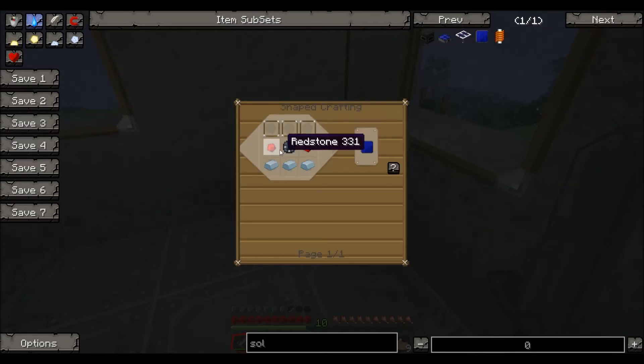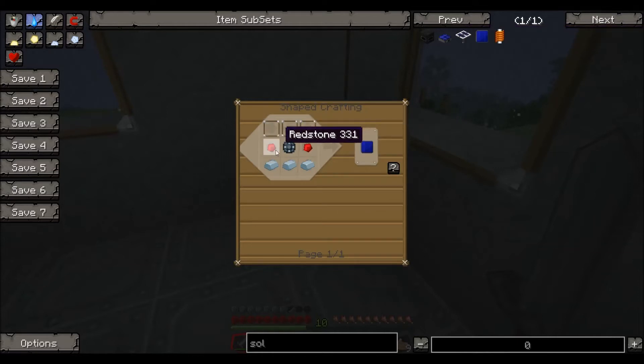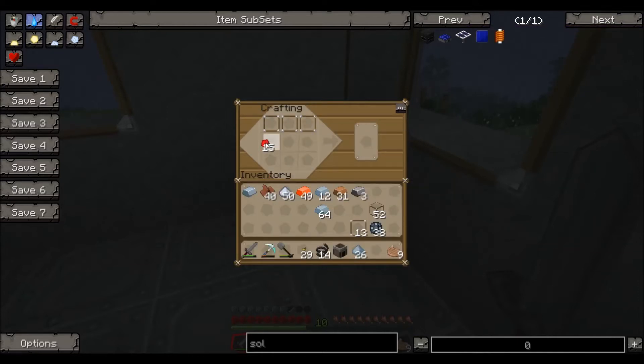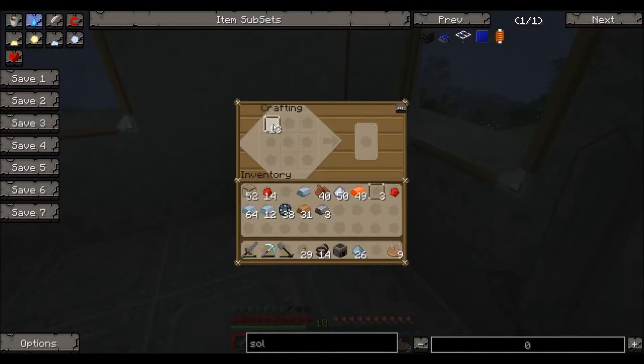To make the solar panel, we need redstone and some more platinum. We've got plenty of platinum. So we need to put the glass panels along the top, redstone on either end, then enriched alloy, and then platinum along the bottom. We're going to need three for each, and we need four — so that is 12. We're going to need more glass panes, for sure.